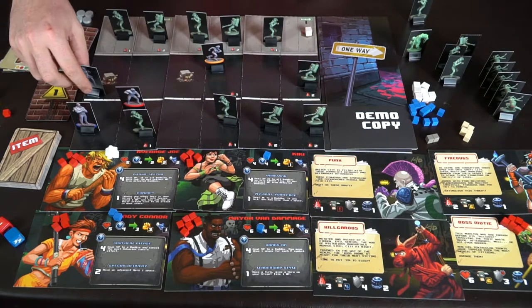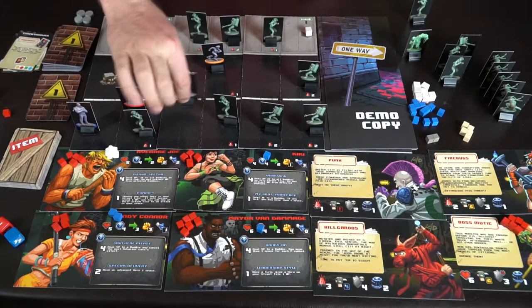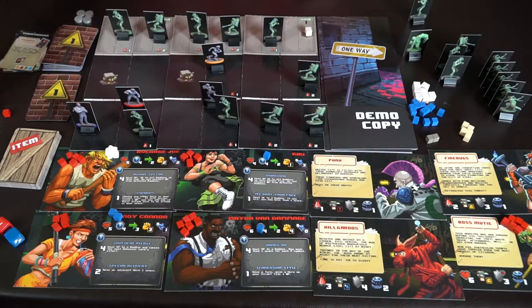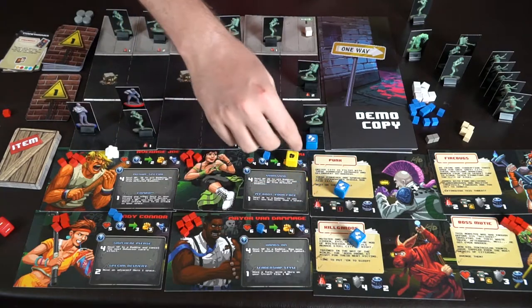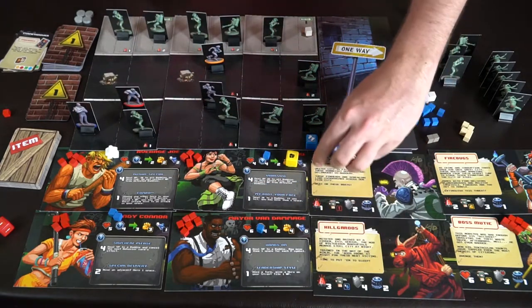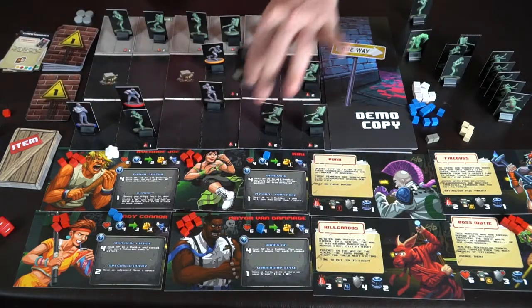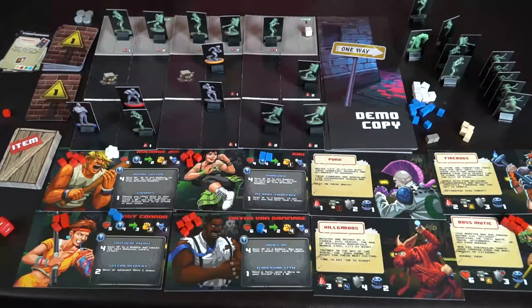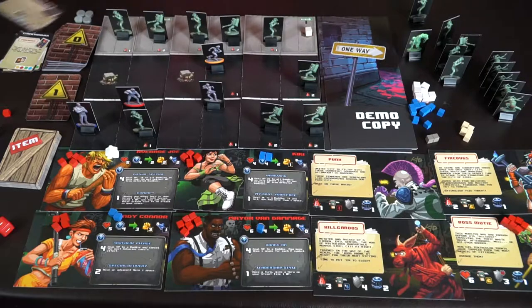The green player gets to go next. She moves four spaces — two actions — and then for her final action attacks the punk. She's got one punch and three kicks. She rolls: two, four, six, seven — the highest you can roll with those three dice. That obliterates the punk and scores her a wild power. Another card is drawn: Kill Gurus — but there are still no Kill Gurus on the board, so it's fine, though they're coming up soon.